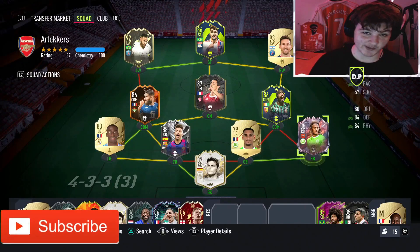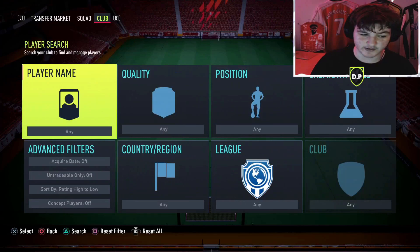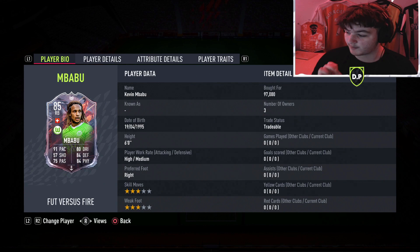Welcome back to another player review. Today we're checking out the 85-rated Foot versus Fire Kevin Imbabu — he looks absolutely unreal. This is probably one of the best Bundesliga right backs, though it is a very limited position. The only other good option is the Road to the Knockouts Mukial, and I wasn't a fan of him when I used him, so Imbabu is a much-needed card.